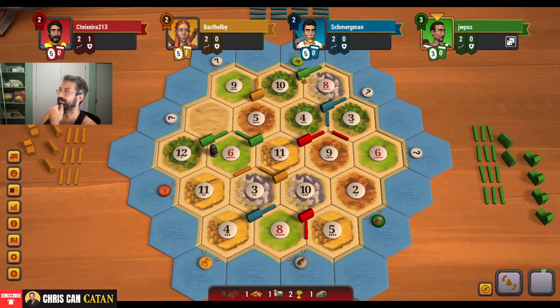It's good for blue — they get their wheat, which has been a little short in coming. They might get a city out of this too, so this could really work out for blue here. They're not dead by any means. Negative card — okay.